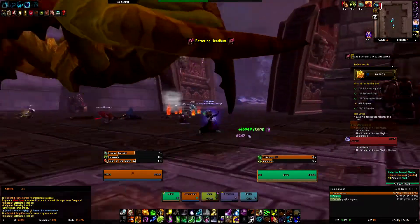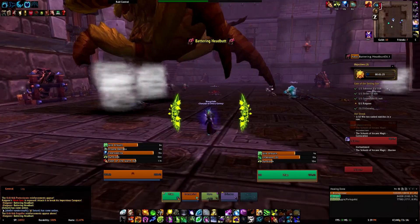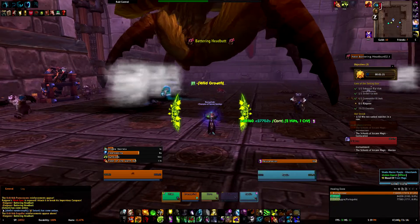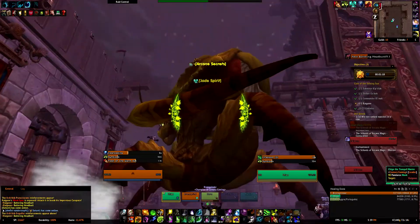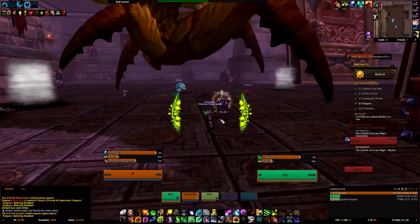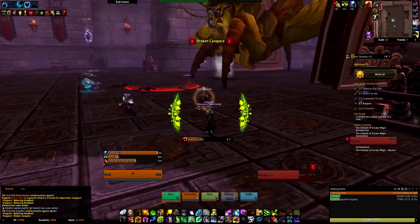Avoid the tornadoes. The more adds there are up in the air, the more tornadoes that will spawn — so you want to kill them quickly, otherwise the whole room will be filled with tornadoes and it will be quite hard to avoid everything.